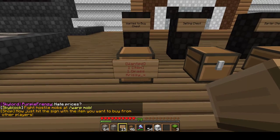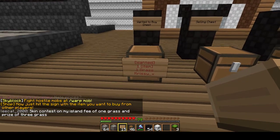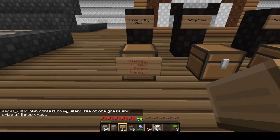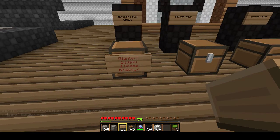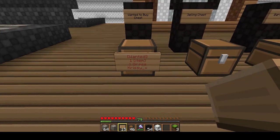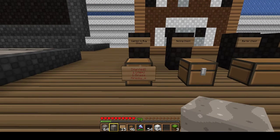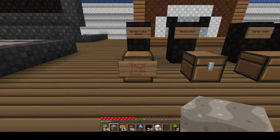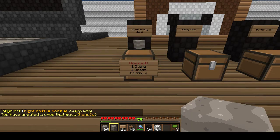To recap: the item that I want is on the top right here, underneath is the number of grass I'm willing to pay, and underneath that will be my in-game name. To finish the setup, we're going to get what we want to buy — one of them. It doesn't matter, it won't go away, you won't lose it. Then you're going to punch the sign with this block in hand, like so.